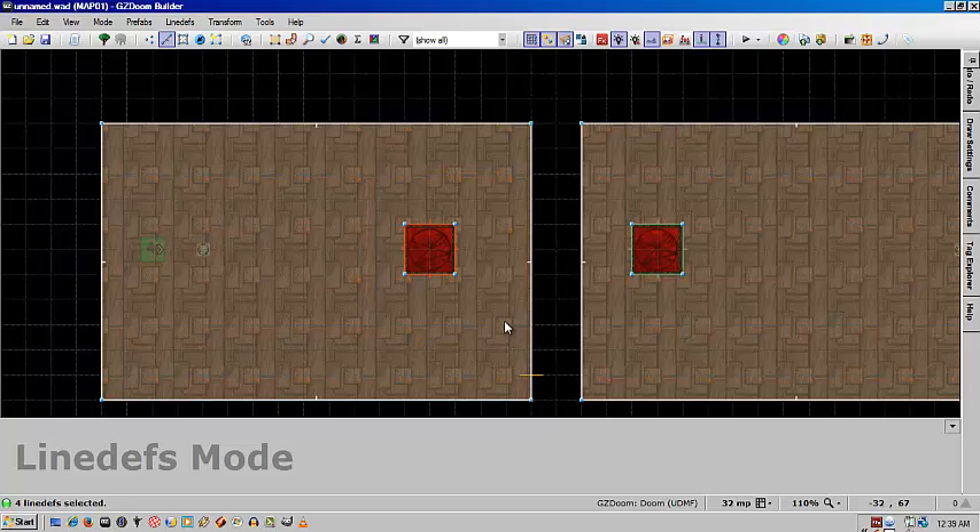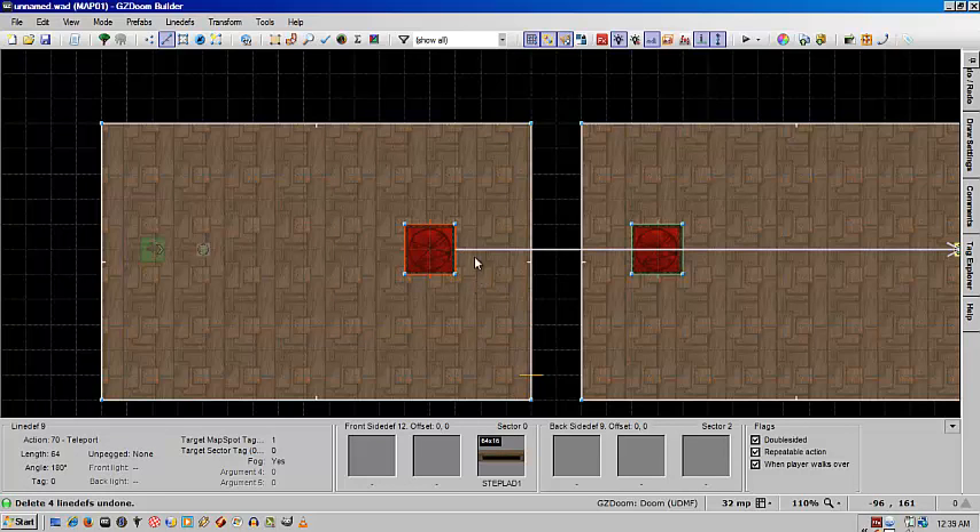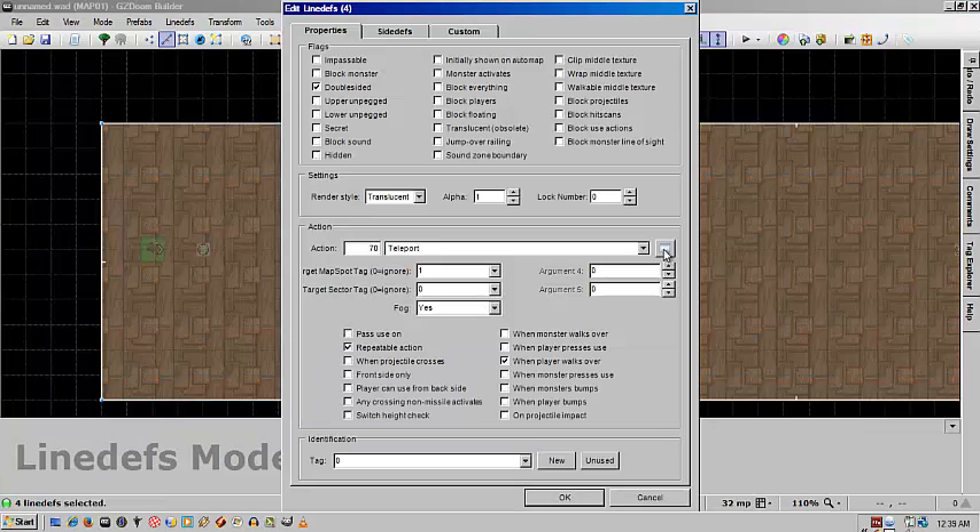So once we have that we're going to copy it and we're going to go into the line mode and we're going to add the action. In this case it's going to be action 70.